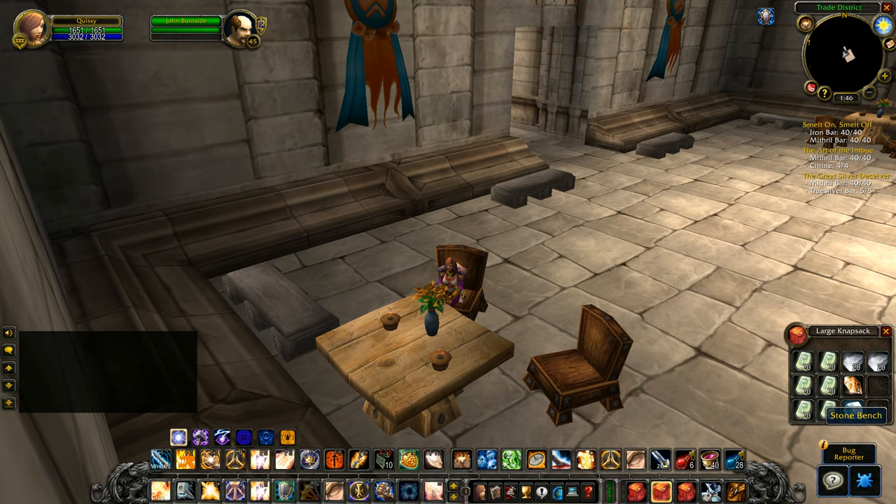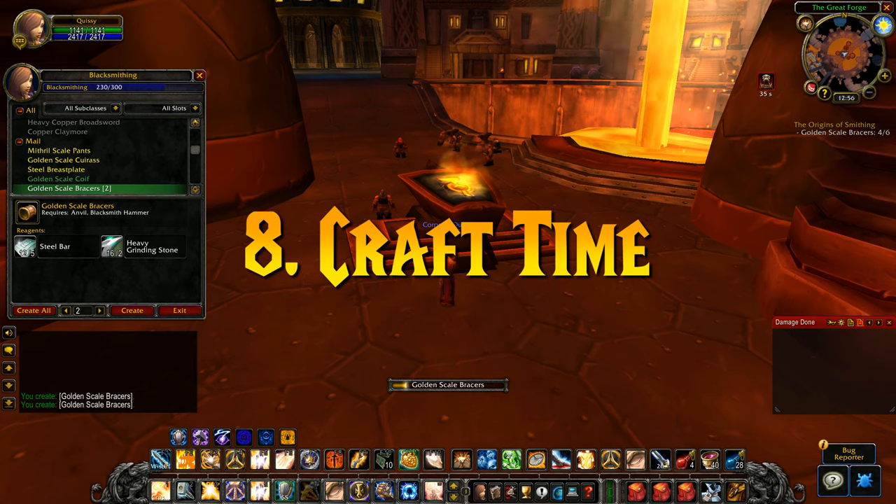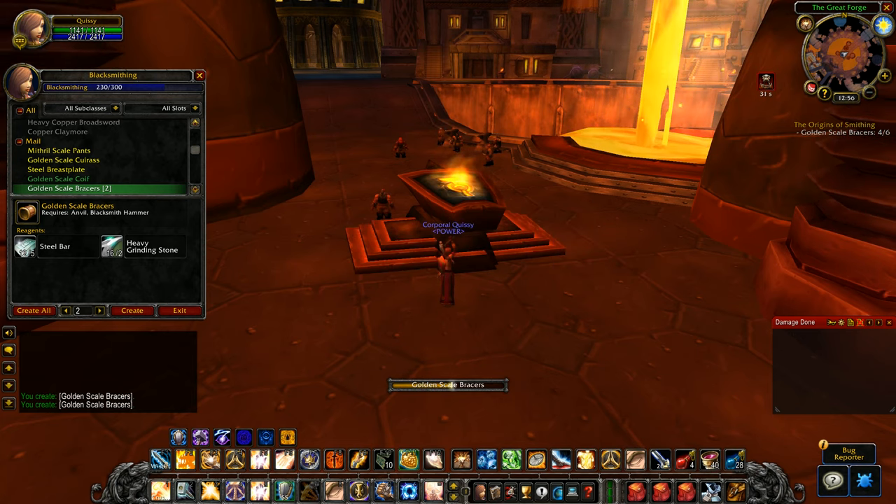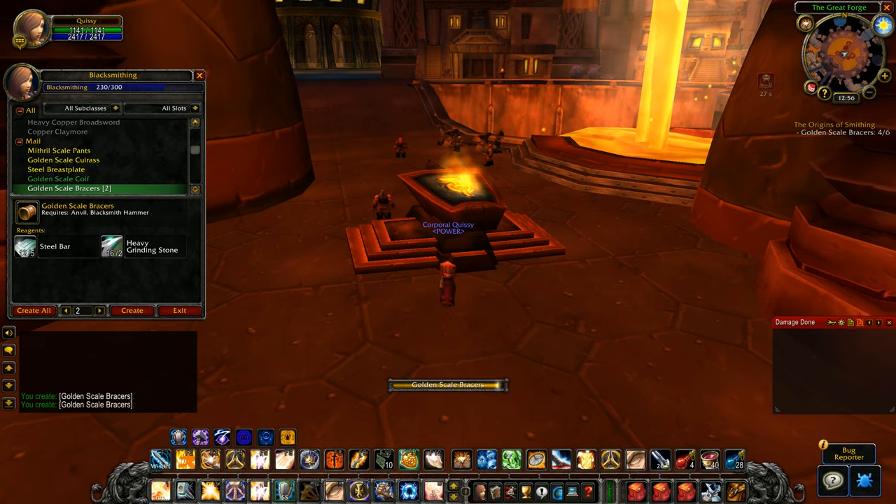Number 8: on the topic of crafting, you may notice that for higher level, harder to craft recipes, the casting time to create them is a lot longer than that on retail. Same goes for gathering professions too — you'll notice the cast bar is a bit shorter when collecting something.